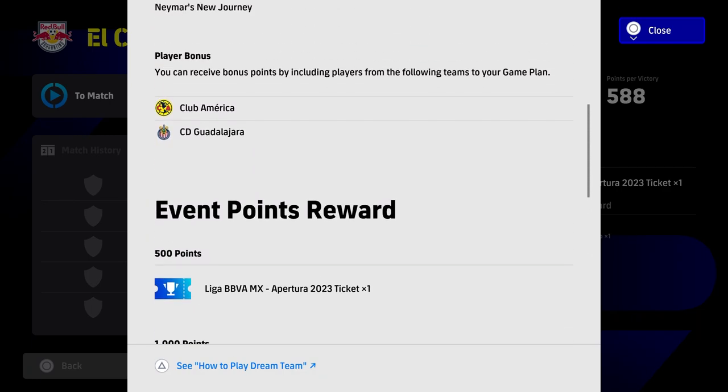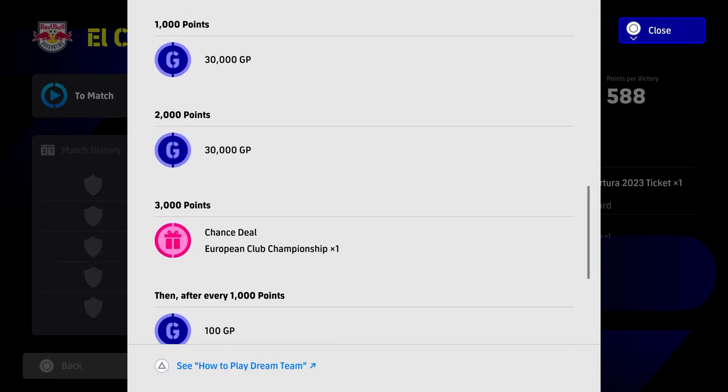All you have to do is amass 3,000 points and you get your free Chance Deal, as you can see there. Those are the clubs you can use for the player bonus. In order to clear this you need to rack up 3,000 points as efficiently as you can.